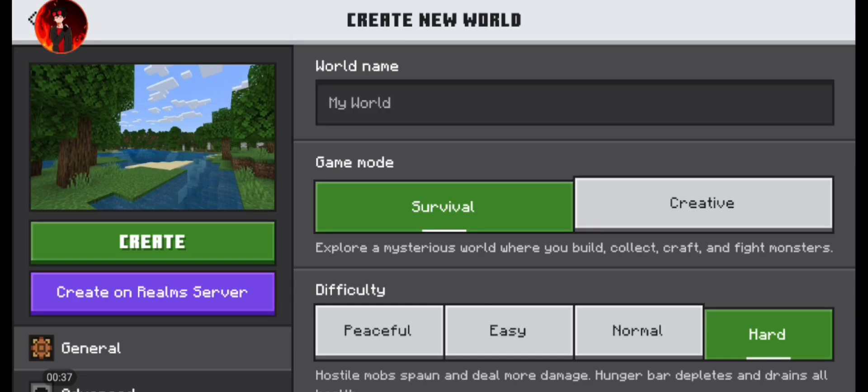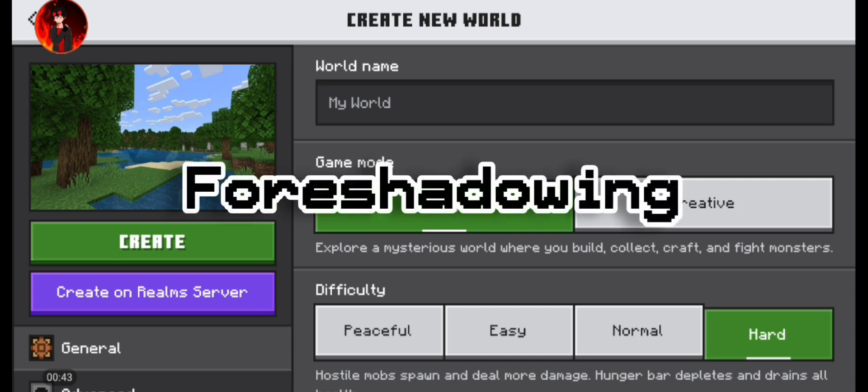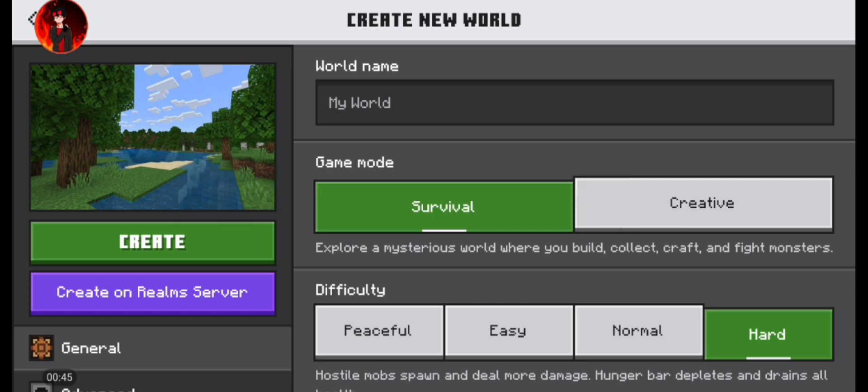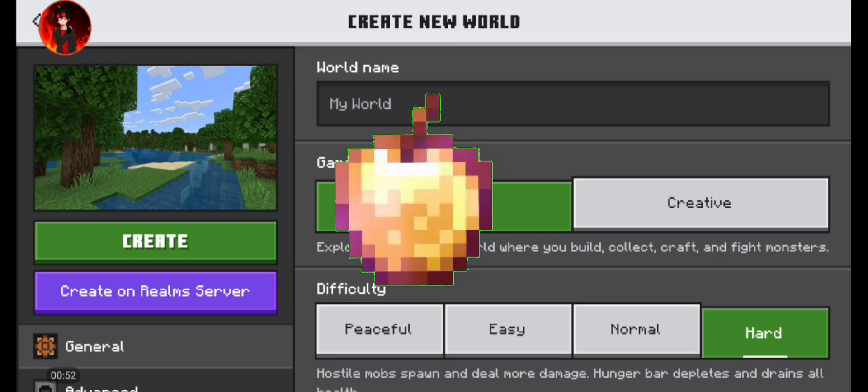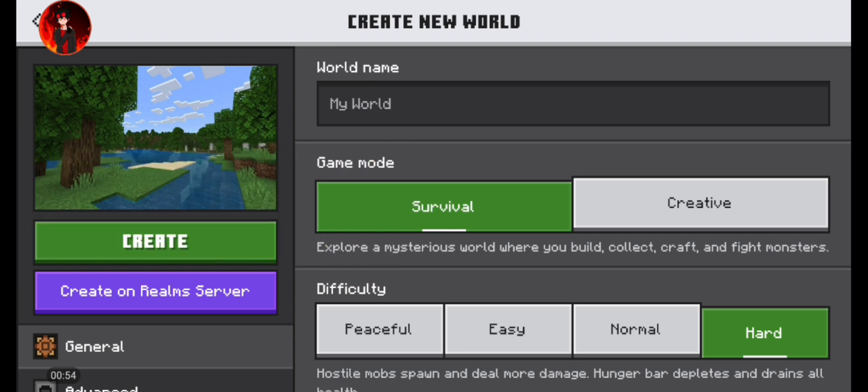Hey guys, Lava back here with another video, and today I am going to be stuck in an ancient city. I will probably end up getting murdered easily once the warden has spawned, but as long as I don't spawn the warden, I am perfectly fine. My goal today is to at least get one enchanted golden apple. Once I get that, the video is over and I complete the challenge. If I die at all, well then the video is over.